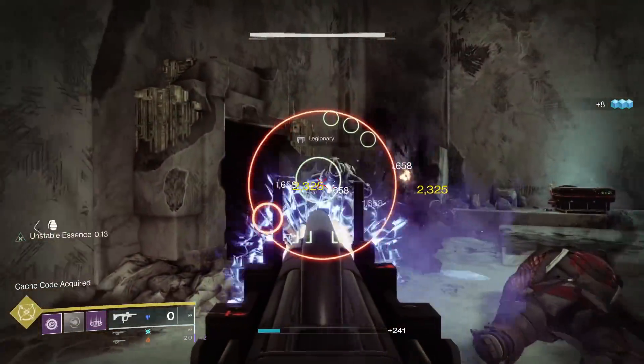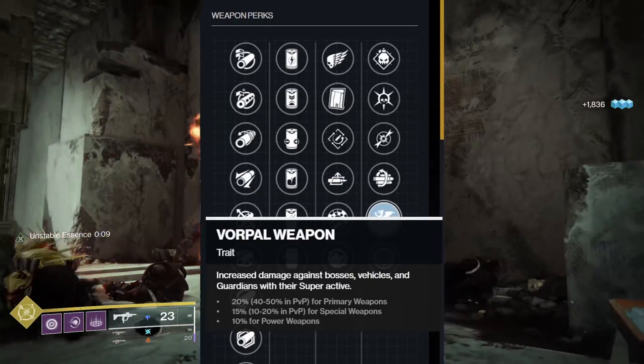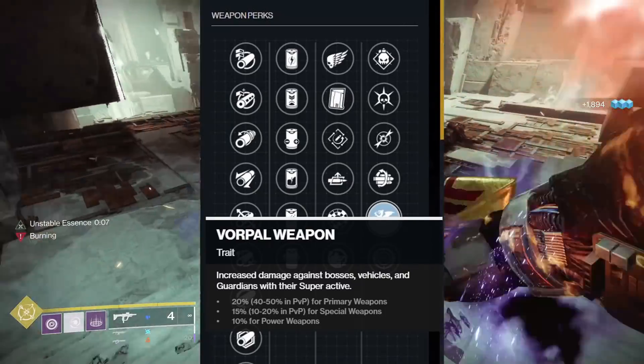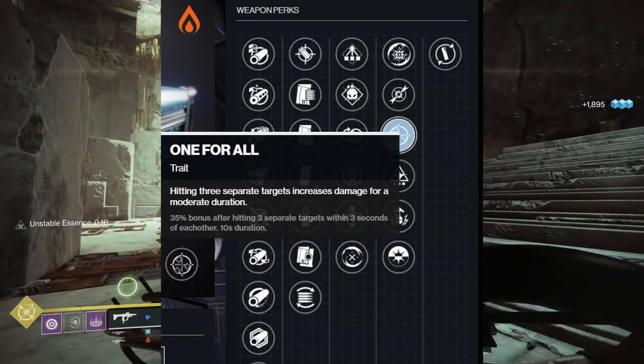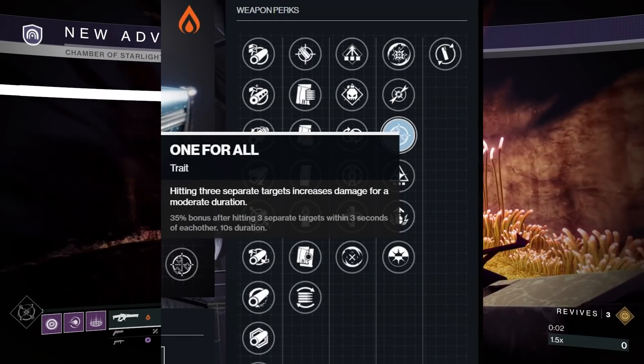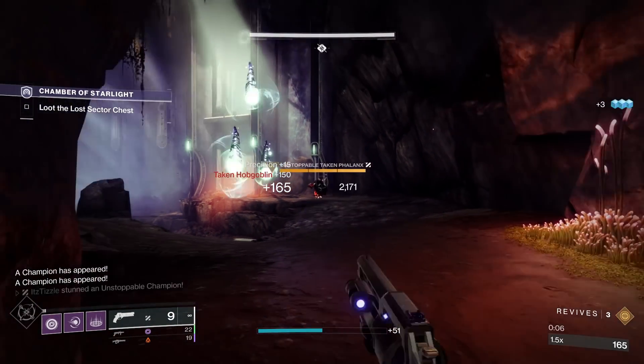So on something like Cataclysmic, that is 10% more of a damage buff than something like Vorpal Weapon, which now only gives a 10% damage increase on heavy weapons. Frenzy is 15%, One for All is 35%, but in most cases that is not realistic to pull off in something like a damage phase. So that buff is pretty decent.